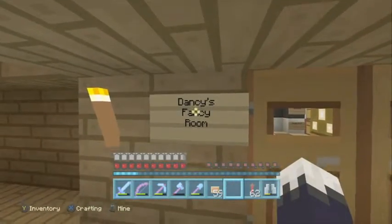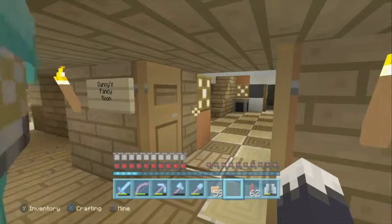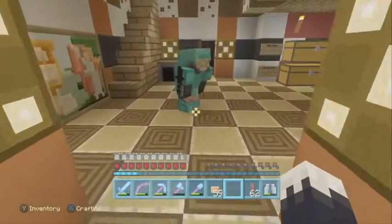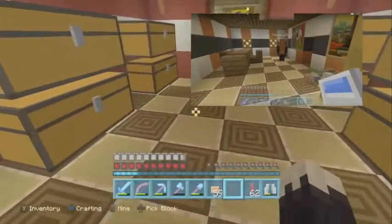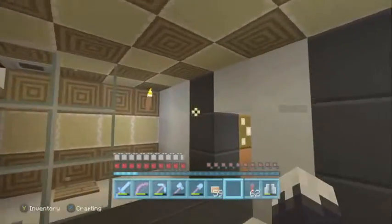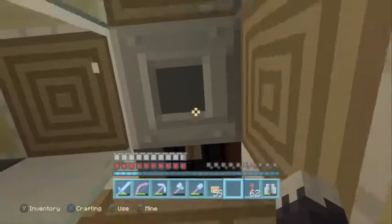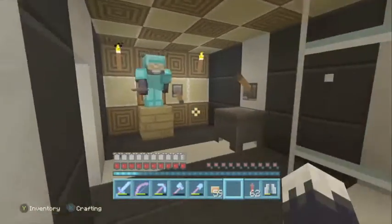This is Dancy's fancy room. In the last video we were doing this — I had just done this bottom floor. There was a bathroom here. What Dancy and I have done is switched the bathroom over here — just a black and white bathroom. Dancy did the bathroom; it could have looked a lot better. There's a little shower button: take a shower, turn it off. I don't have a bathroom in my house, so I gotta use this bathroom.